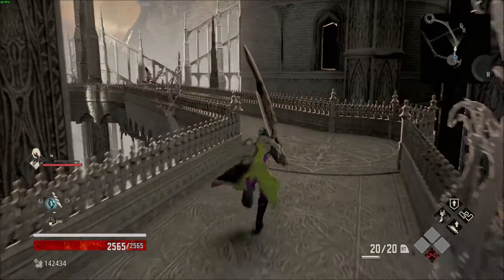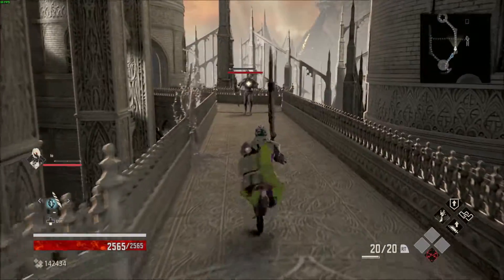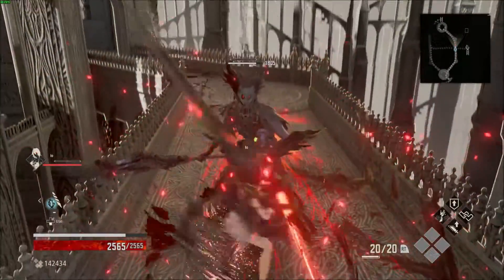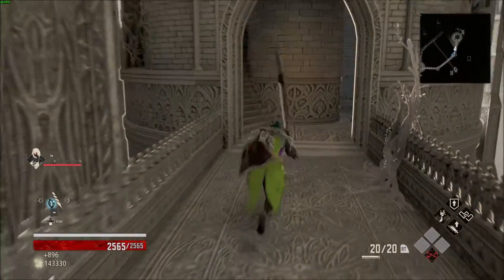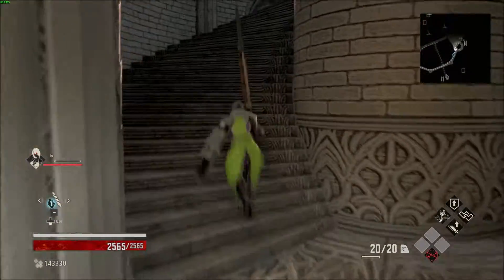Alright, just follow this path. There'll be one guy up ahead — go ahead and blow him up real quick, easy enough. Then head into the second tower here.